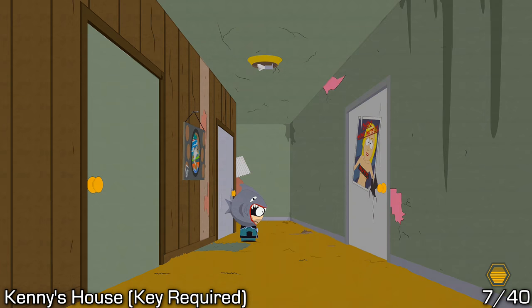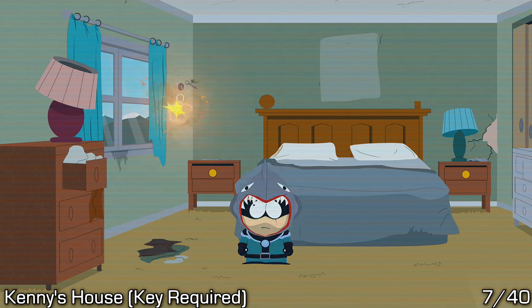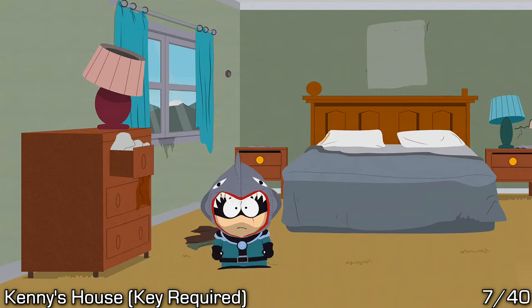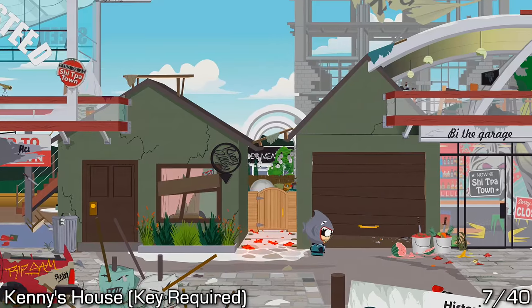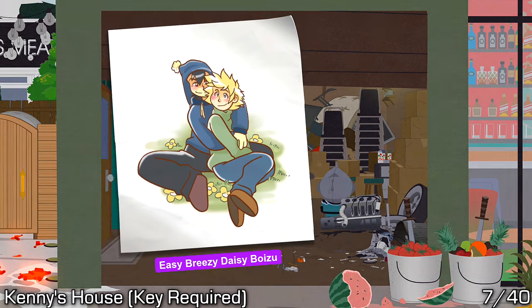The next one is in Kenny's garage, but we will need a key. Go to his parents' bedroom at the end of the hall and use your firecrackers to knock down the keys, pick them up, then go outside and unlock the garage. Once you do that, you should be able to spot them on the wall. These were actually the last ones I needed for my achievement to unlock, so it unlocked right after I picked this one up.